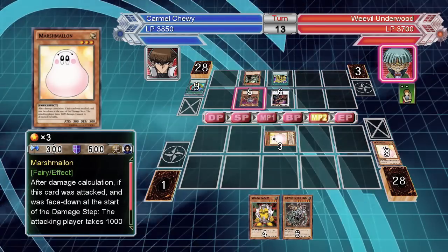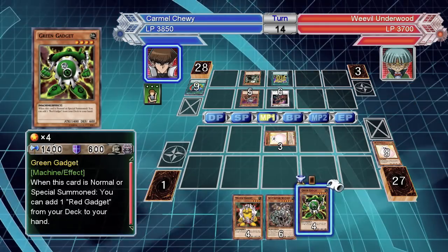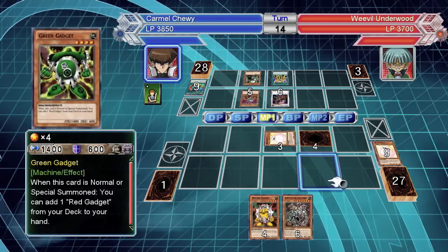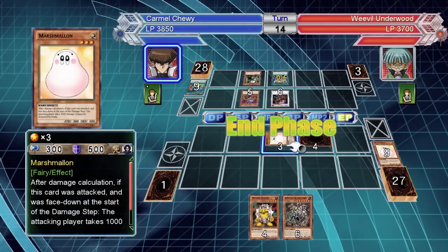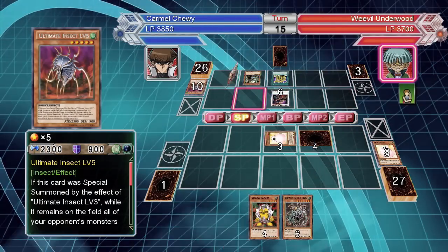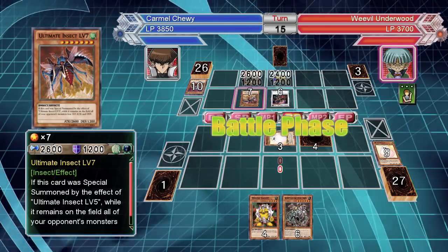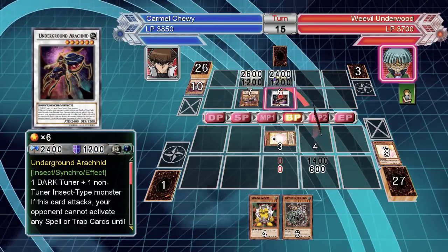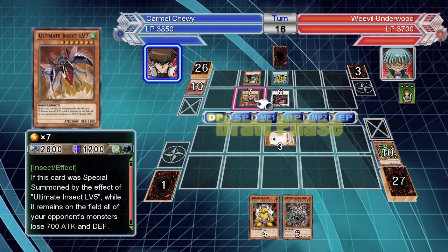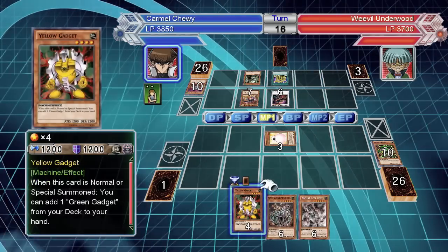At level five — he didn't even summon some lower ones. Why didn't he attack? Ancient gear is gonna get destroyed, I know it, but it's worth a shot. All right, I think that's his main monster that I was trying to avoid. What does it do — lose 700 attack and defense. I really can't stop it.